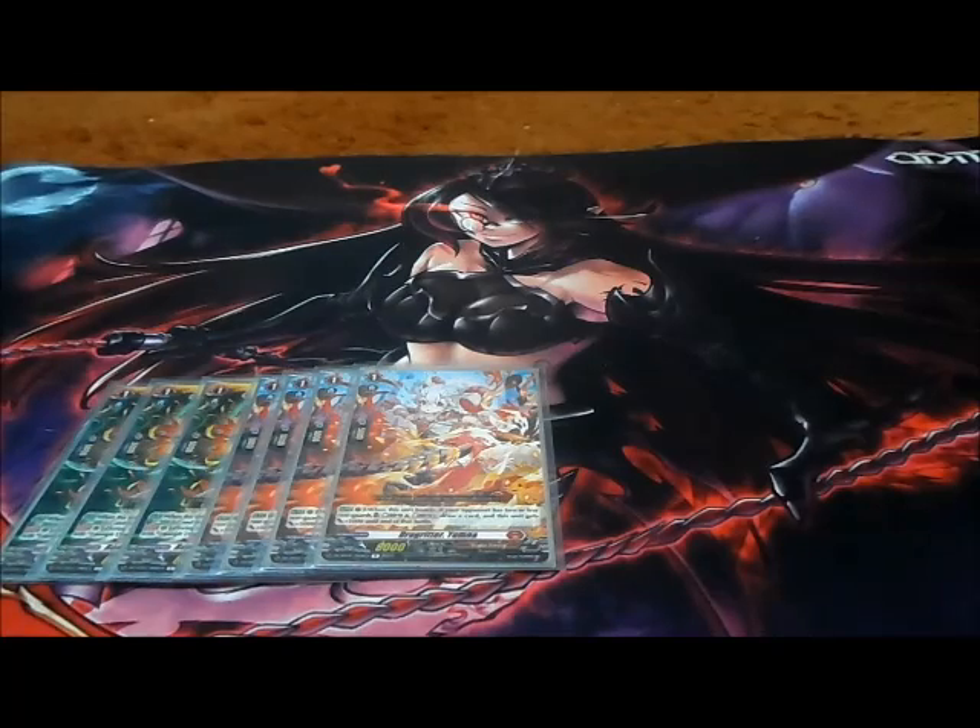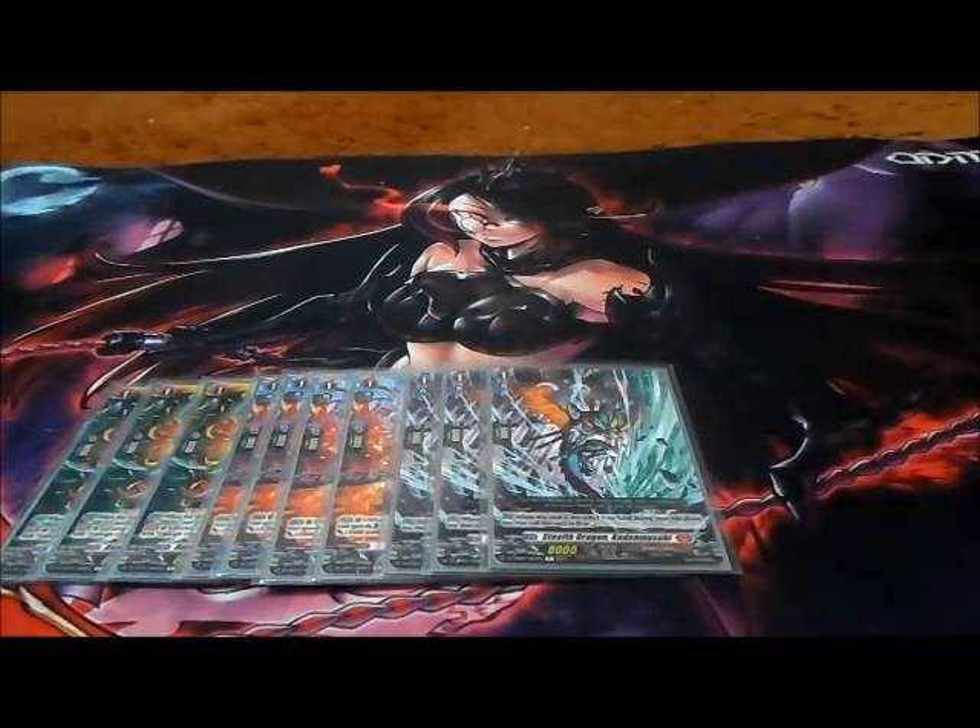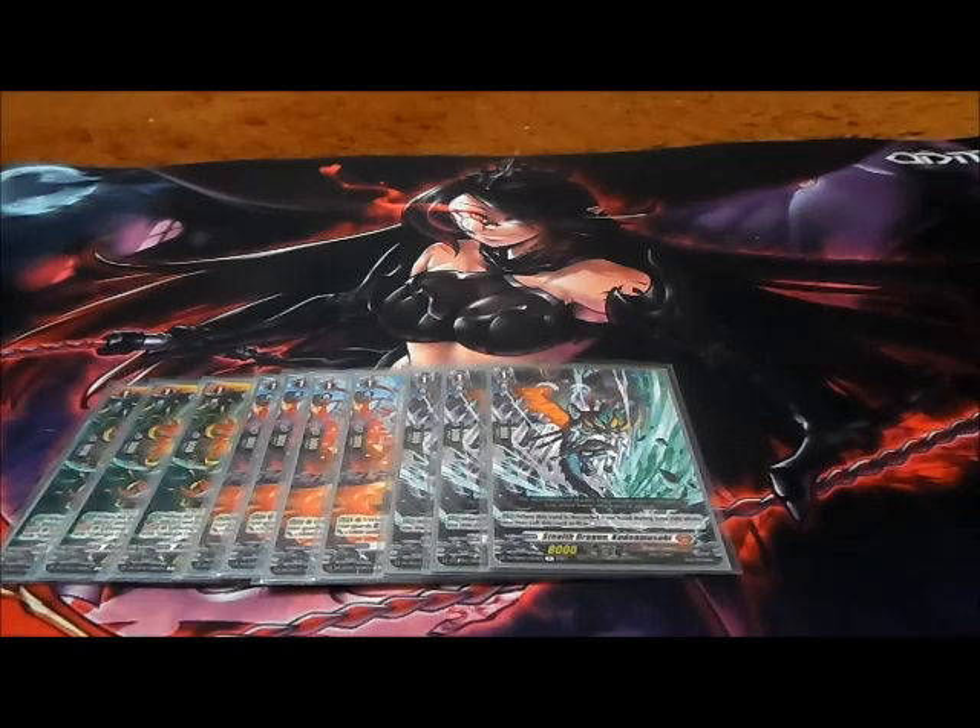Next we have three copies of Stealth Dragon Kudu Musubi. This is a handy one in my opinion, though a lot of people don't want to play it. It's given to you in the start decks as vanilla, but its main skill is: when this unit is discarded from hand during your ride phase, you may call this card to rear guard as rest. It adds more field presence and helps you get more boosting going on — it's like your beginner utility card.